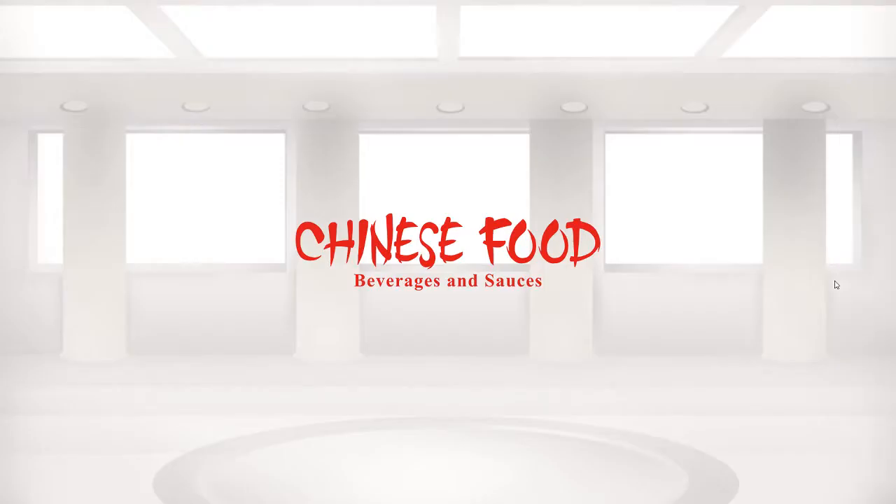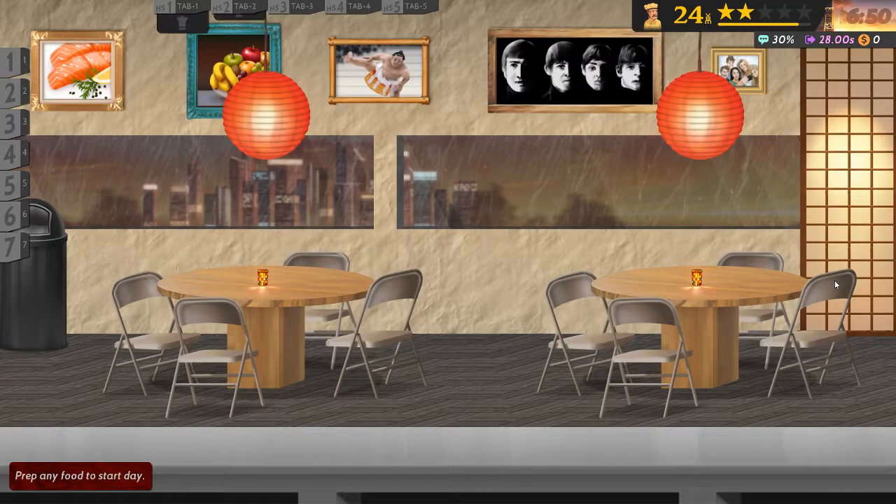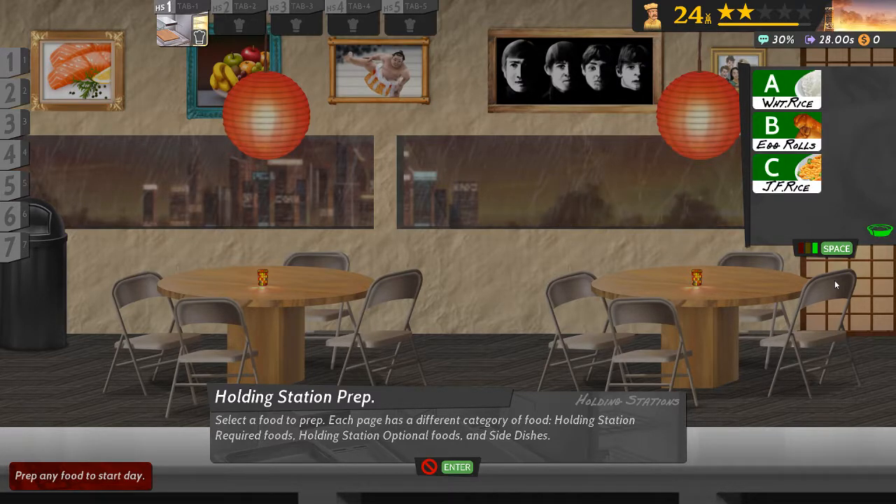As always the intent is to get a gold medal, so I need a perfect day. Let's see what I can prepare. One is chow mein, one is fried rice, and then there's some sides — oh, one of the sides is fried rice.